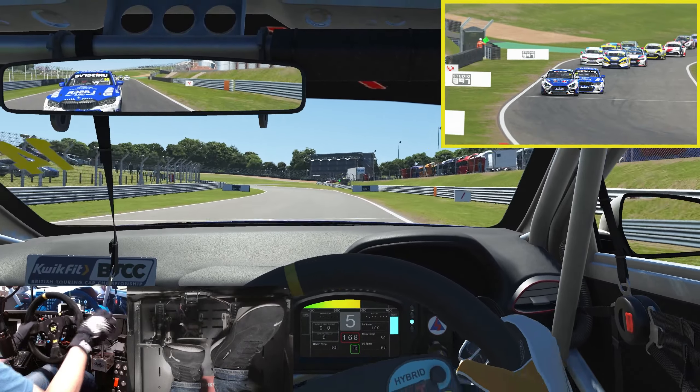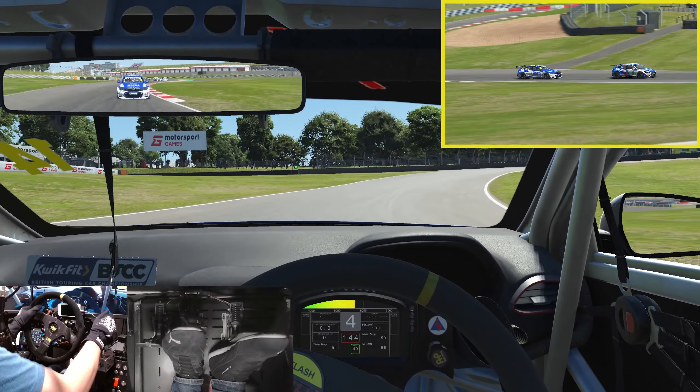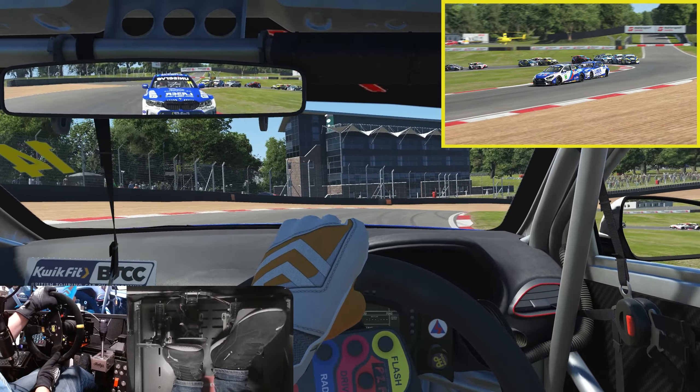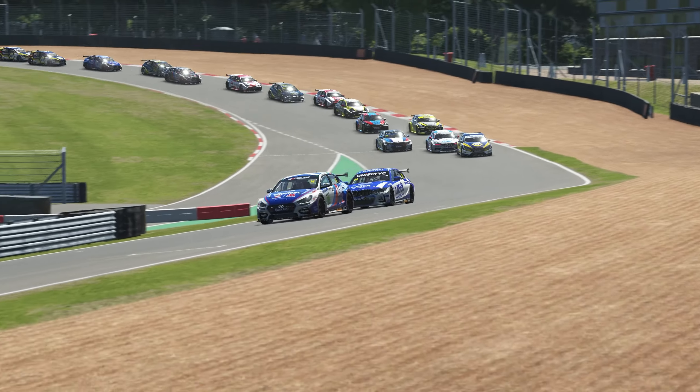A little wide out of Graham Hill Bend — we didn't have a lot of traction on that part of the course. Really at the edge of grip heading into Clark Curve in the number 14 Hyundai of Ronan Pearson.